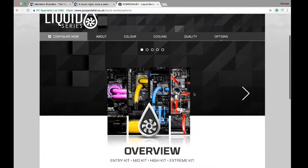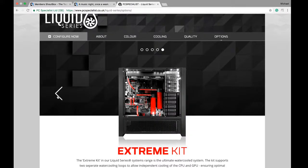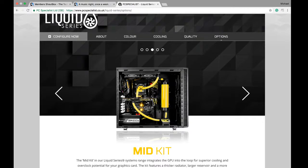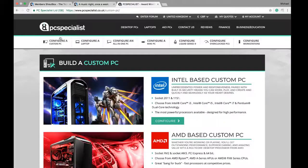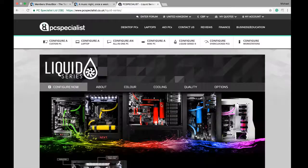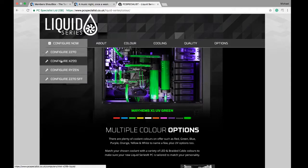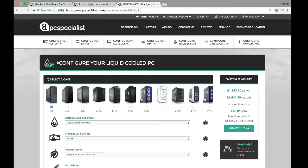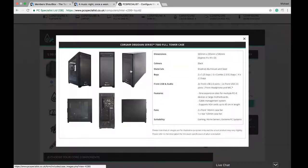The entry kit was the one I wanted but that's just ridiculous, so I'm gonna go with the mid kit. I'll show you the colors quickly — it looks absolutely beast. Alright, enough messing around, I'm going for the X299.